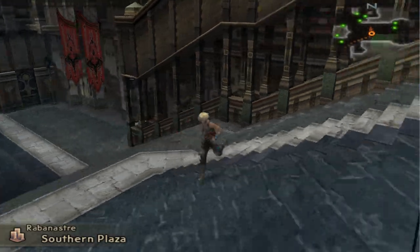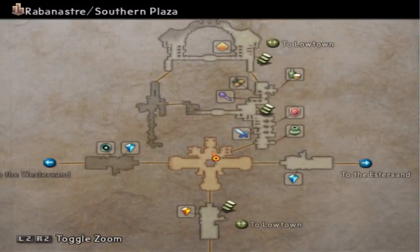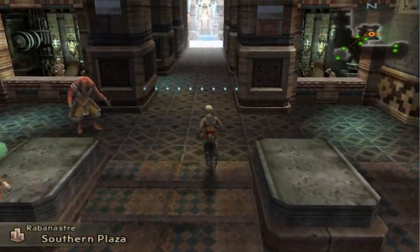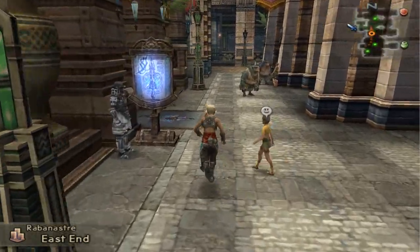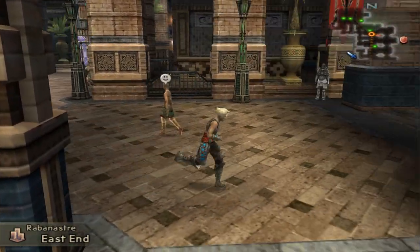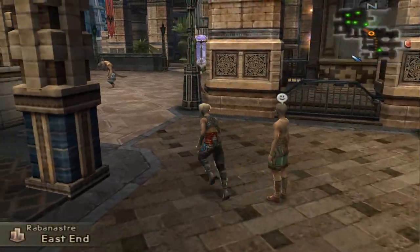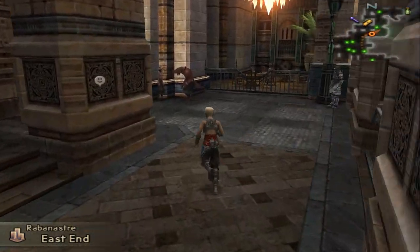Not where I need to go. The map in this game confuses the hell out of me and I blame the camera. There we go - we have to go down this little side alley to get to this corner of the world. We probably want to go to Migelo's and see if he's got any quests or information. For a second I thought that shield icon meant guild hall or something, but no, we actually have to go to the pub.